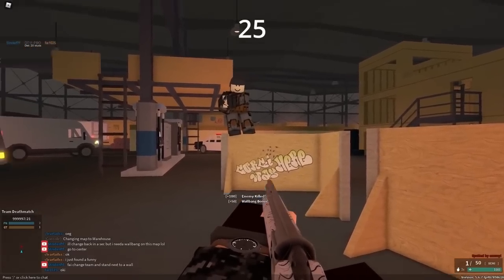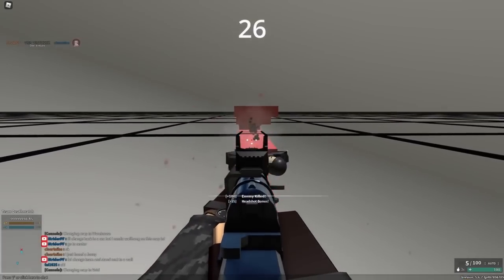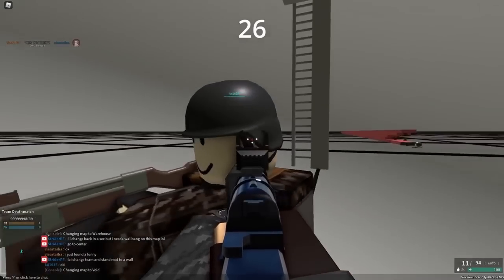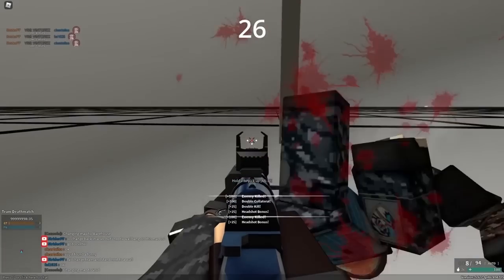Nearly every single gun on Warehouse can penetrate walls, including some of the shotguns. The VSS Vintorez actually has the highest full auto headshot DPS in the entire game, making it very strong. It can do 99 headshot damage and it has 700 RPM.